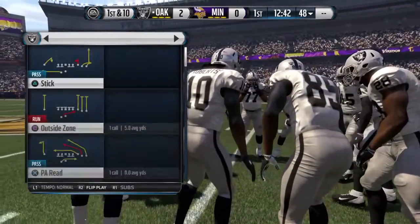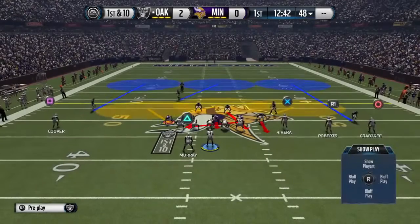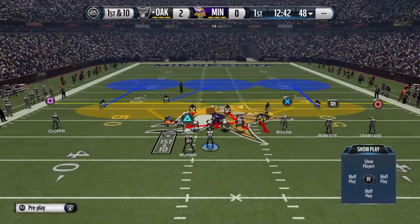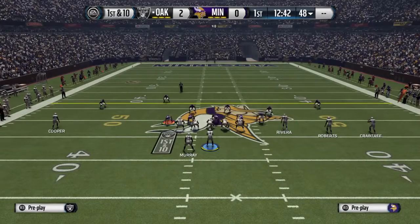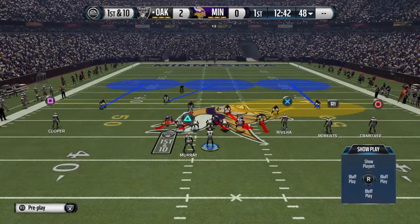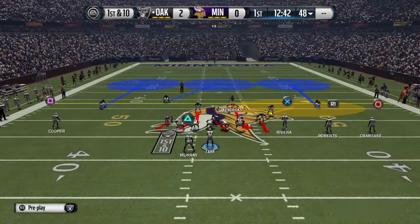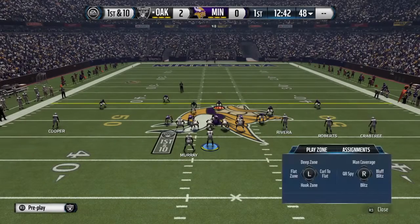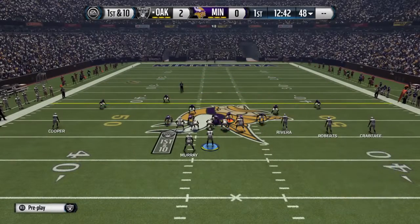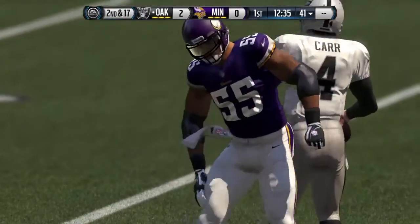On offense we'll pick a random formation. All you want to do is base align — Y or triangle and right on the D-pad. Then re-blitz your left-of-screen linebacker — R1 or right bumper and left on the joystick. Then take your linemen and do an edge rush — L1 or left bumper and up on the joystick. The play looks like this. I did it twice because it didn't register the right way, but edge rush will look like this.